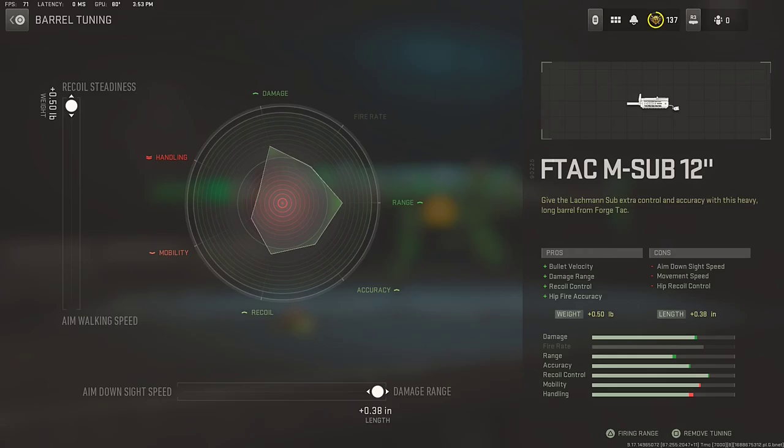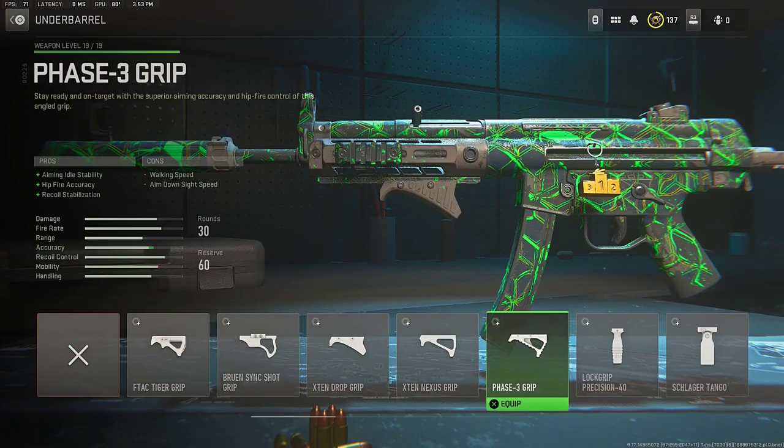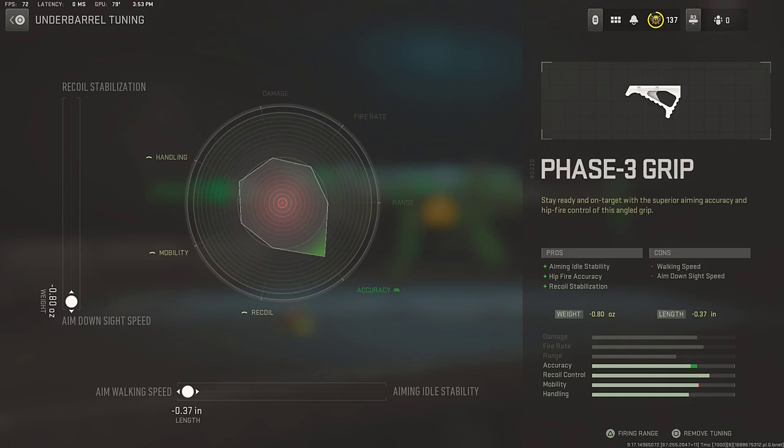Next go down to the underbarrel — make sure to rock that Phase 3 Grip underbarrel for that aim down sight, fire rate, and recoil stabilization. For the underbarrel tuning, at the top we are going down to the aim down sight speed side, and at the bottom we're going to the aim walking speed side, which increases the accuracy and helps you handle your Lachmann Sub better.